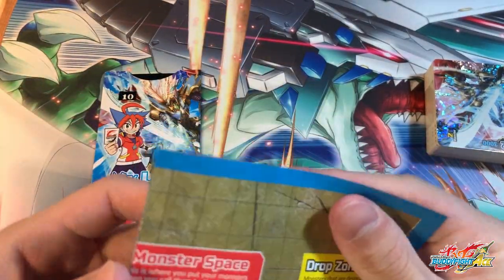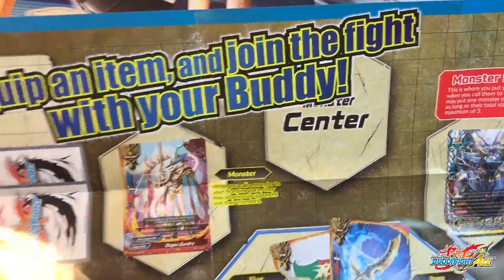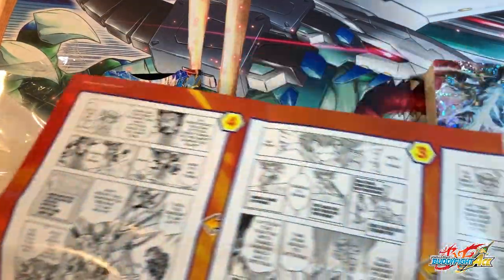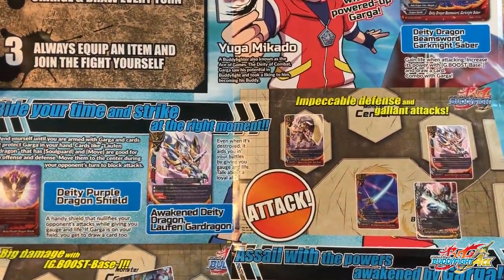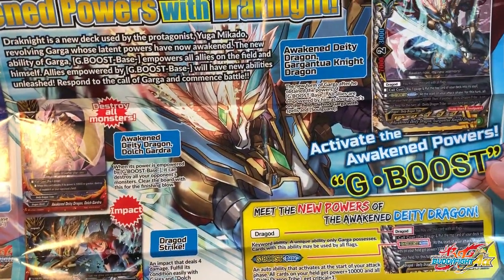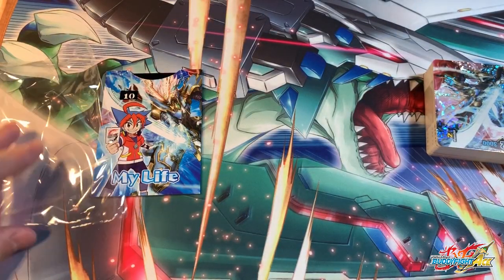You've also got the Ace rulebook. I believe it's the same because there aren't many changes to the rules other than G-Boost. It explains spells, gauge, and auto zones. There's not going to be much change to the kill circle because it's pretty much the same. And here is the cheat sheet of how you can play — bite your time and strike at the right time. So if you get this, you can read it up and probably get more acquainted with the deck.